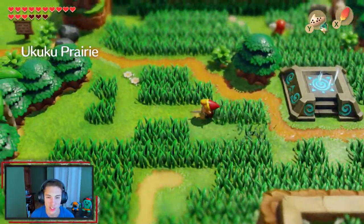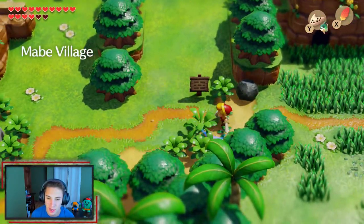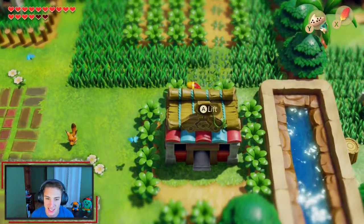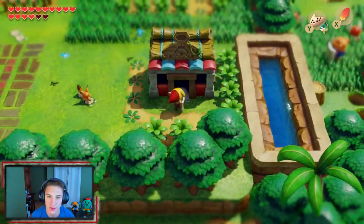I also want to switch my tunic out to the blue one, because considering we got the Koholint sword — like I said in the last episode — I would love to switch it back to the blue one and get a better defense buff. But we've got a few things to actually collect inside this crane minigame, so we're just gonna be collecting it and getting all that done.